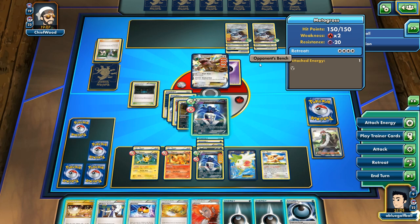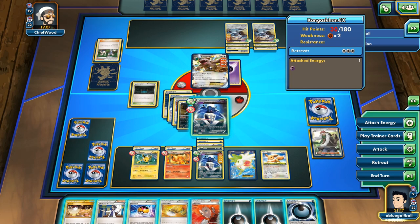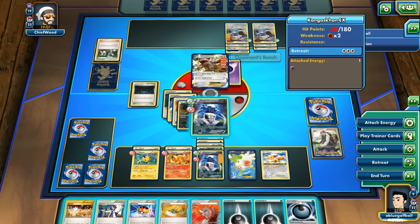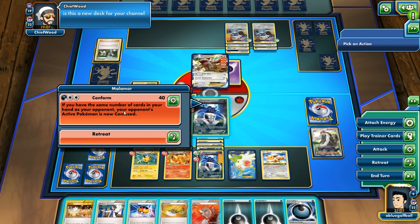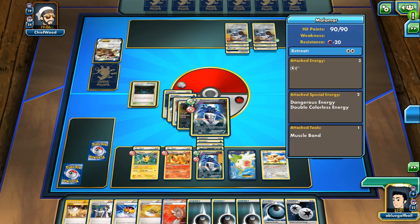The Metagross on the left is an easy knockout. Could certainly just knock it out with the Shaymin. My opponent asks if this is a new deck — certainly it is. We are down to 2 prizes. We see the DCE right there. We hit for 100 as expected. Should be able to just knock out the Metagross — it would be a knockout for the Shaymin too. Here's the Inkay. Let's shuffle in these guys and bring the Eevee.